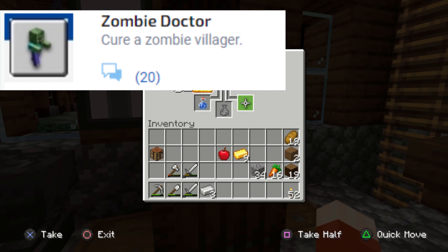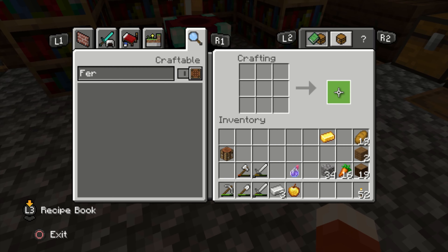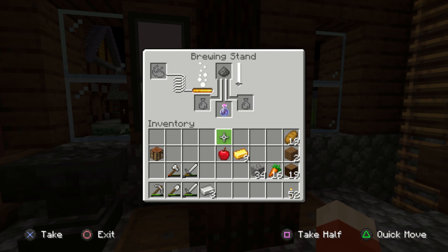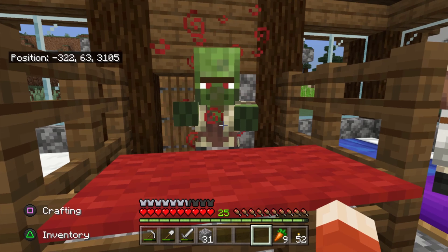Zombie Doctor: cure a zombie villager. You will need a splash potion of weakness and a golden apple. For the golden apple you need an apple and nine gold ingots. For the splash potion of weakness, you'll need a fermented spider eye — made with a spider eye, a mushroom, and sugar. Once you create your potion of weakness, add gunpowder to make it a splash potion. Throw it onto the zombie villager, then feed him the golden apple and wait for him to turn back into a villager.